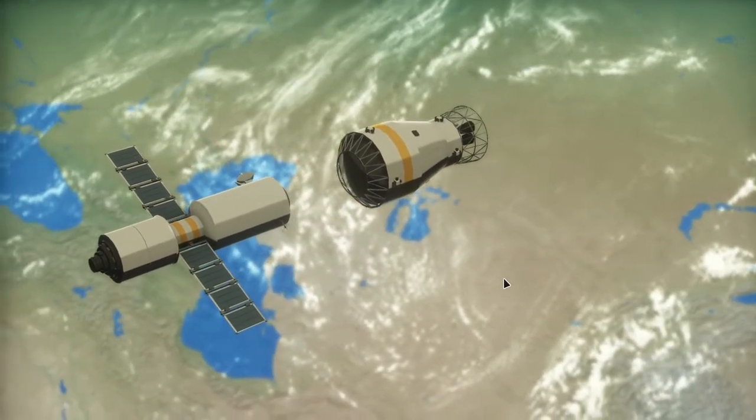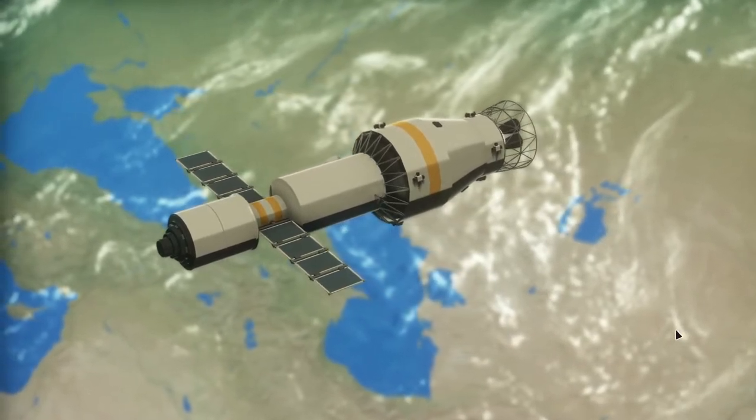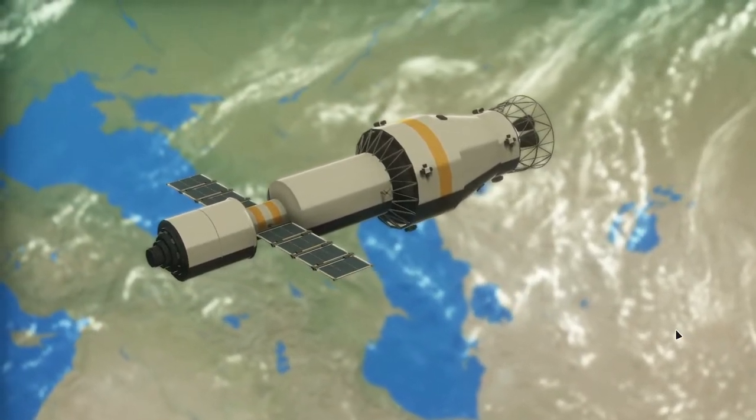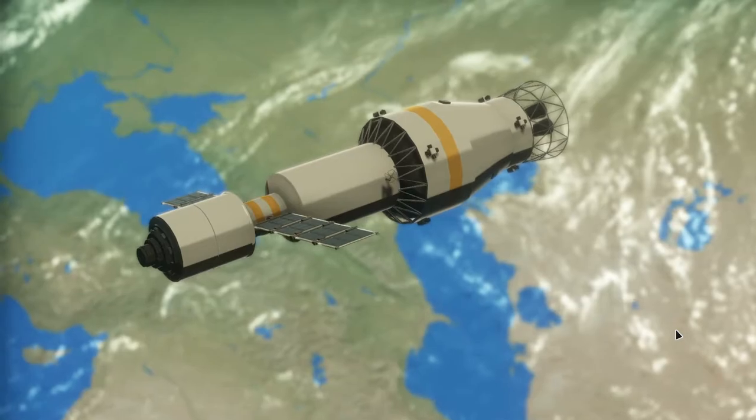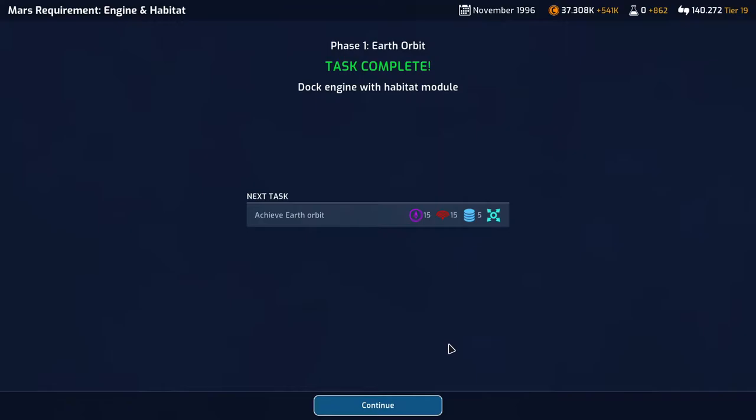That looks cool — very cool. This is the ship that will take us to Mars. Dock engine with habitat complete. Achieve Earth orbit is the next thing.